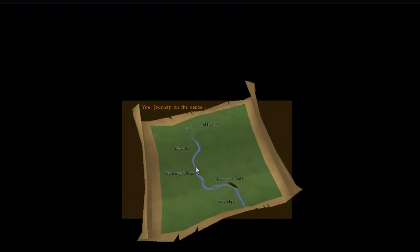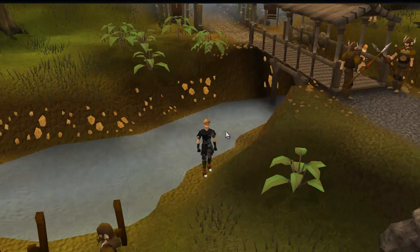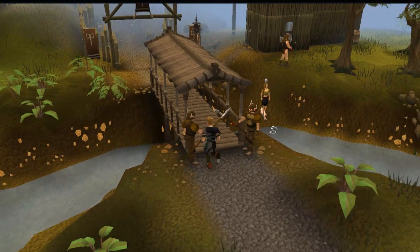It's useful when you want to get to just a precise place and you don't have to walk — like Champions Guild, for example. So it brings you right here, and here you are.